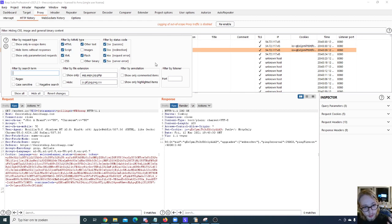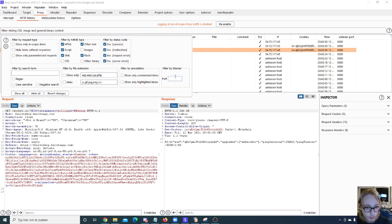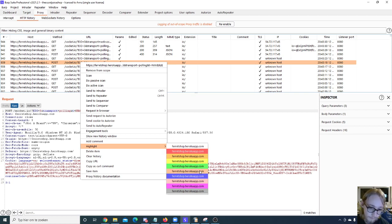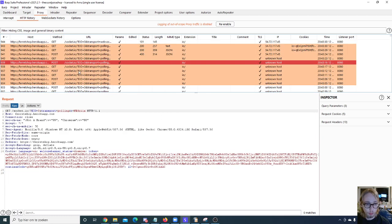There's an extra option in the proxy: filter by listener. You can have multiple proxy listeners, each listening on different ports, and you can filter by those specific ports. One useful feature is 'show only commented items' and 'show only highlighted items.' If you have a specific response you want to look at later, you can right-click it and highlight it in any specific color, then filter on those highlighted responses.